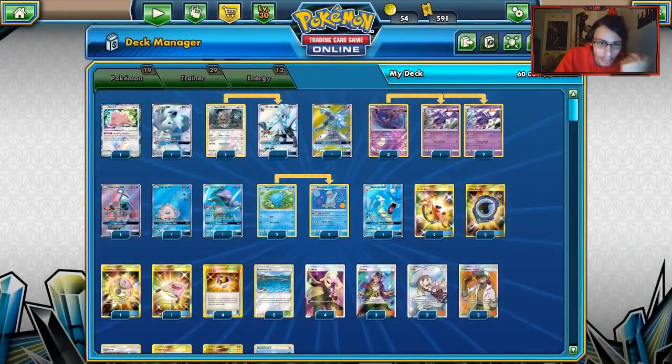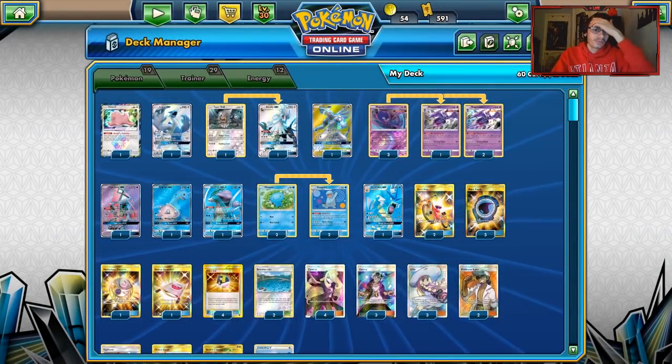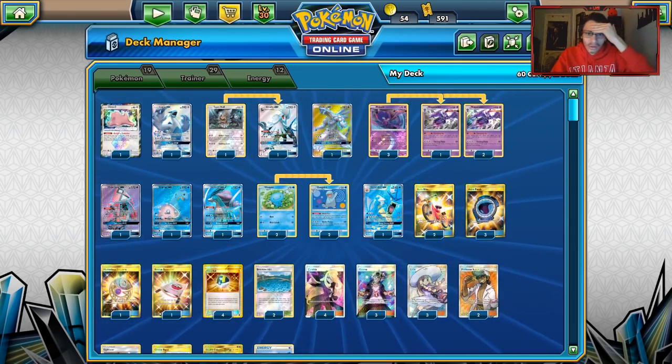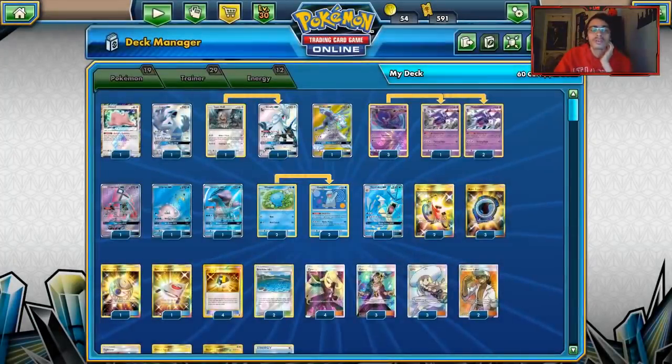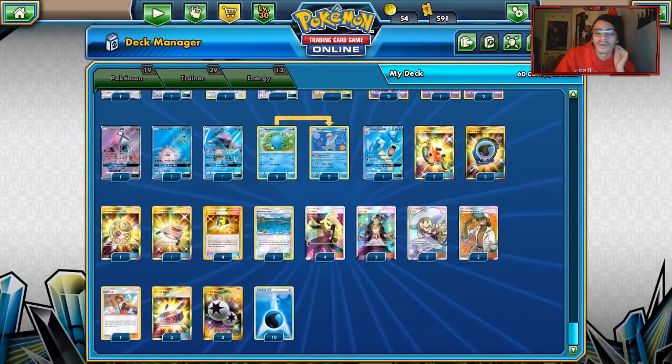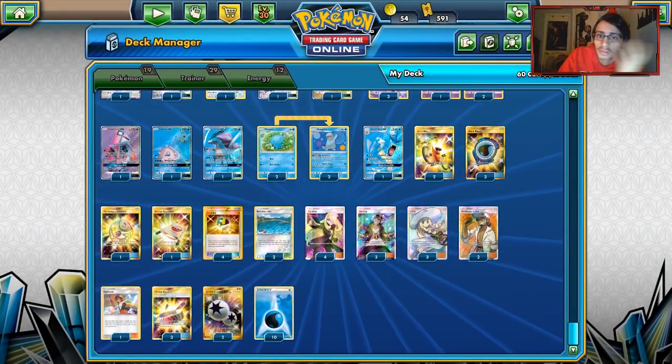We're playing one Ditto, which can evolve into Poipole, Naganadel, Silvally, or Quagsire — but mainly just for Gyarados. We also have our one Tapu Lele.